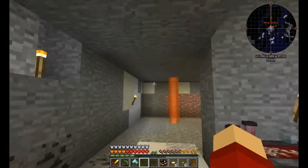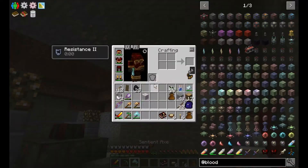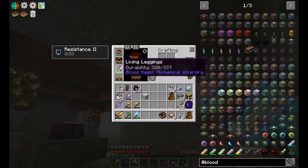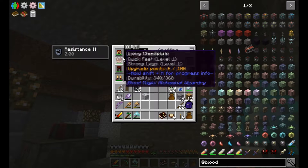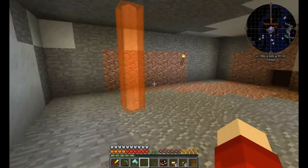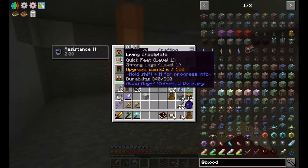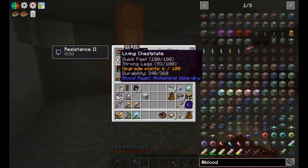I just acquired another upgrade which probably has to do with mining. These just popped up when I logged back onto the server after the last recording, so probably when I log off and log back on it will update and tell me what I have. Basically you have to do something enough and the numbers tick up.